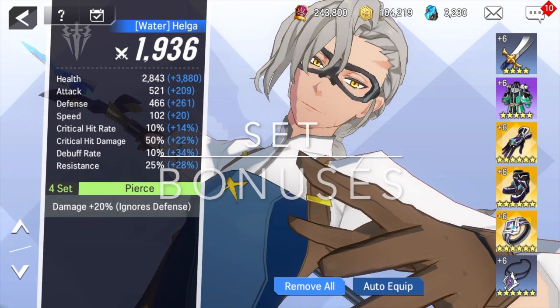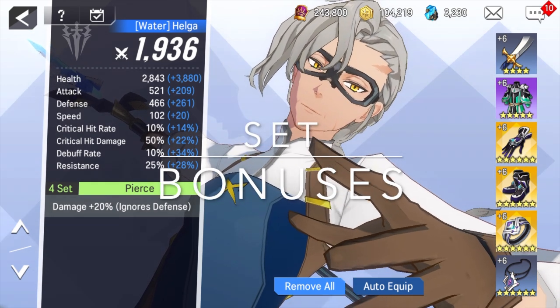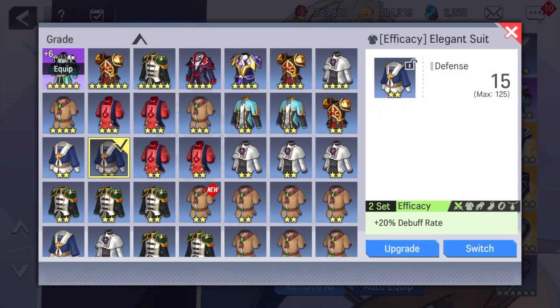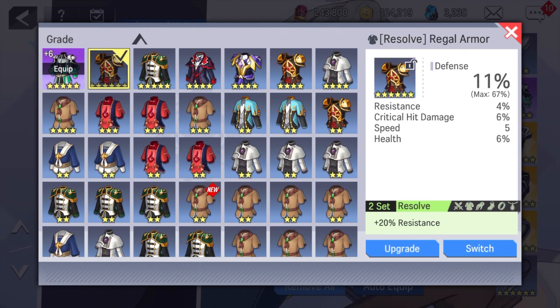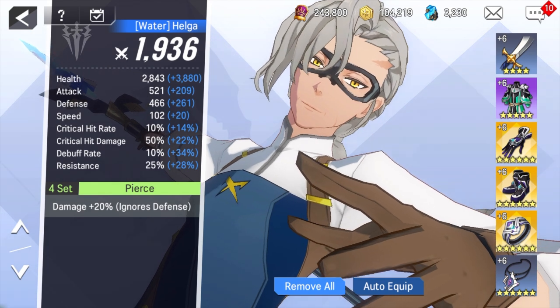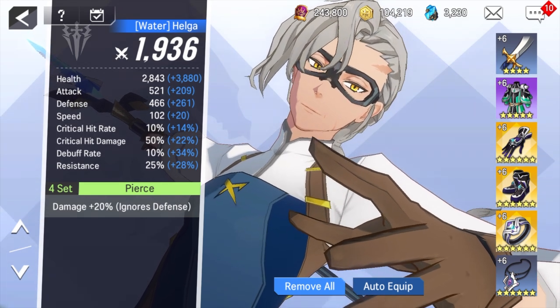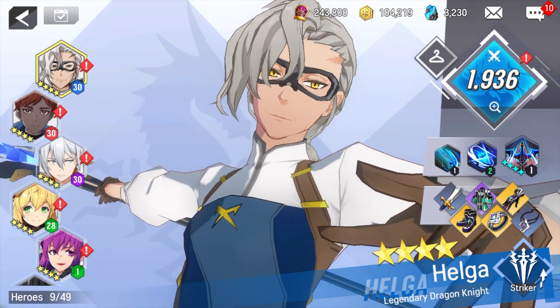Tip number four: set bonuses are super important for stat optimization. Every piece of gear has particular set bonuses shown at the bottom of each item — some are two-piece sets, some are four-piece sets. As long as you complete all the matching pieces for a set bonus on a character, it makes that character's stats far more efficient. Try to get as many of those in as you possibly can.